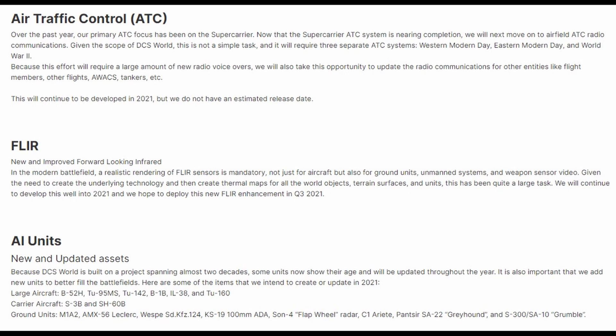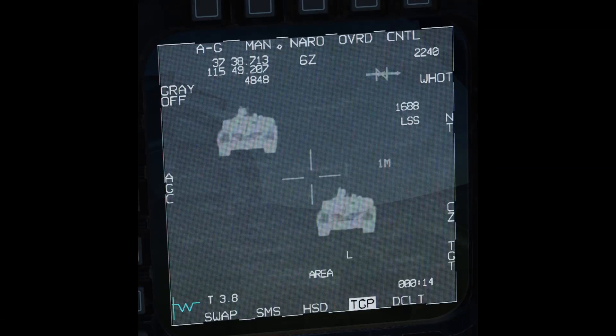That brings us to one of the big announcements in this year's roadmap: ED's new FLIR API. Not only is it great because it will help out every dev team with FLIR-equipped aircraft, but it'll also give ED an opportunity to make FLIR more realistic at the same time. To show you what I mean, let's take a look at how FLIR is currently rendered in DCS. Right now, you get a fairly even highlight of thermal energy on a ground vehicle, making it stick out from the terrain.